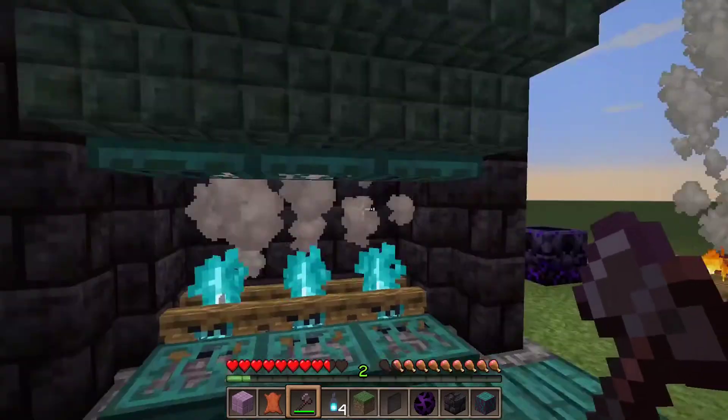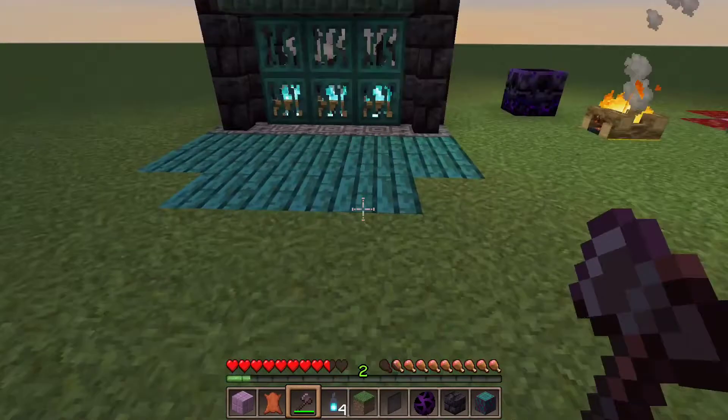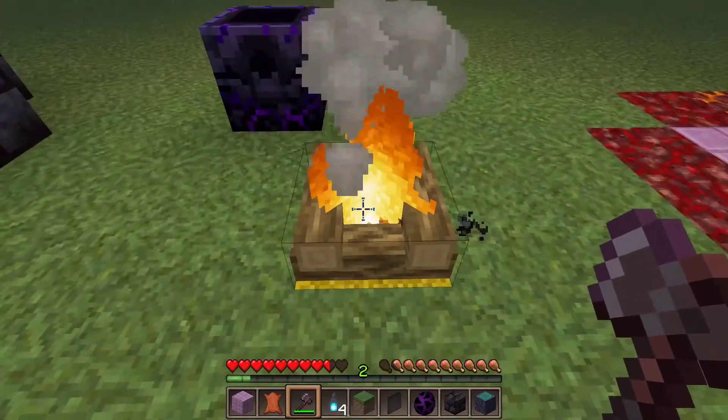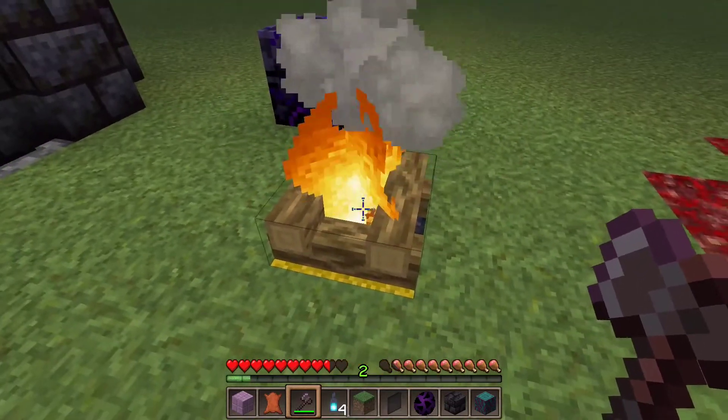We got all the pork chops that were cooked, and we protected ourselves. We can close this back up if we want to leave. Another thing that I thought of is using regular campfires in the nether, since soul fire would look different from regular fire.